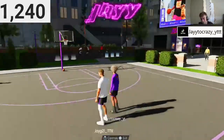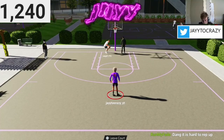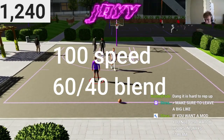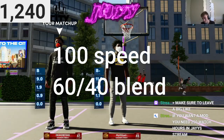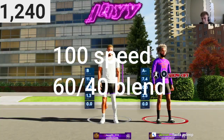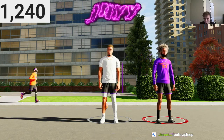The blending on this jump shot is really important — you guys have to listen. The blending is 60/40. Do not put 50/50, do not put 37, do not put 40/60 — the blending is 60/40. Make sure you guys have that right. And the release speed is 100 — not 75. This year jump shots are very, very slow, so you need 100 speed.